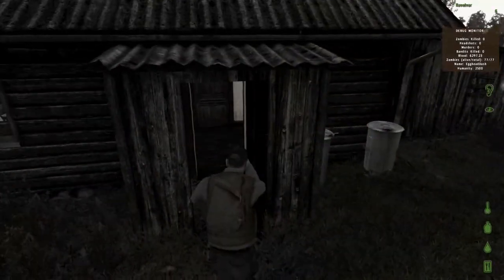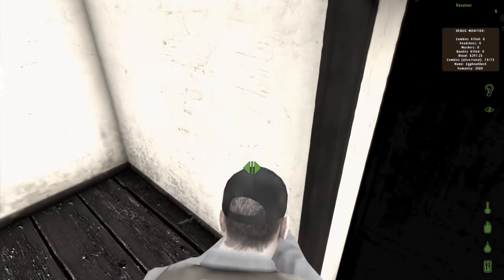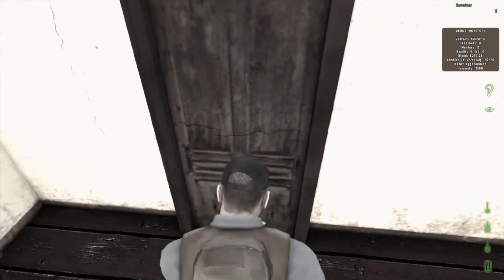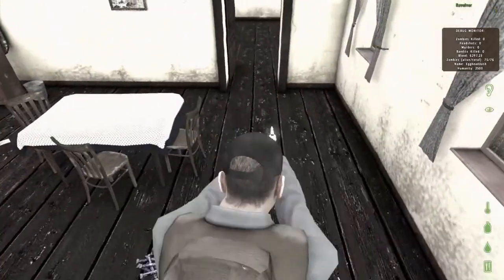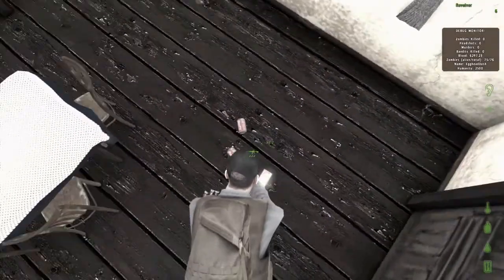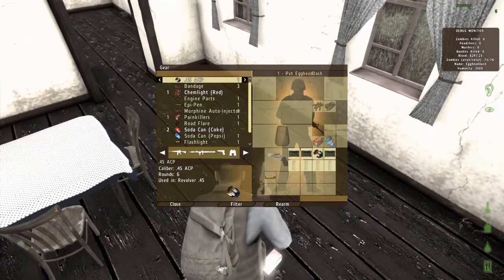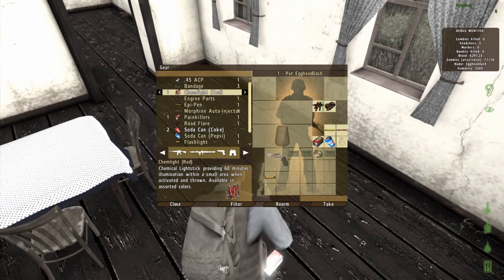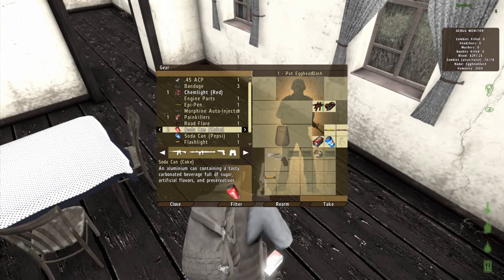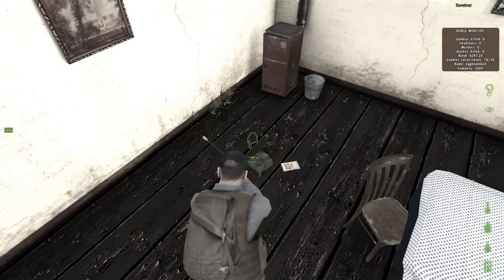Can we go in any of these buildings? Oh, we can go in here. There's a zombie outside. Any of this stuff useful? Chemlite — providing 60 minutes of illumination within a small area. Available in storage with colors. I don't think so. I don't need any of that since my inventory is already full.